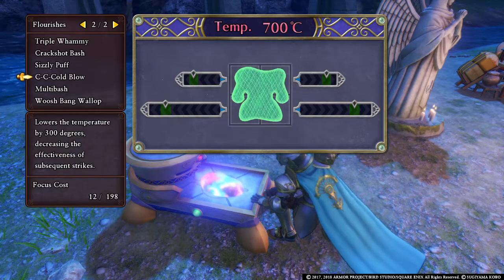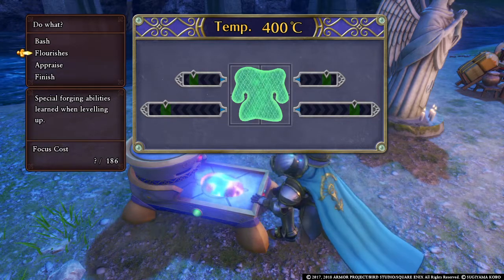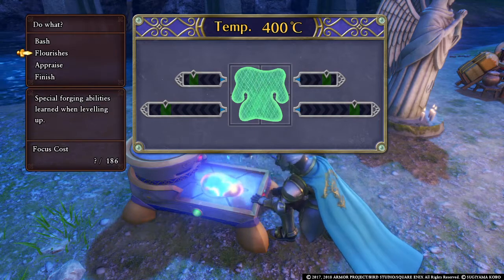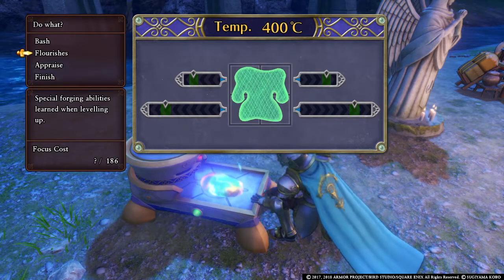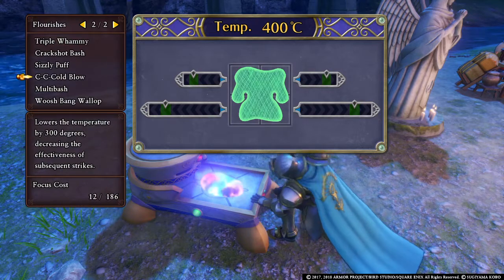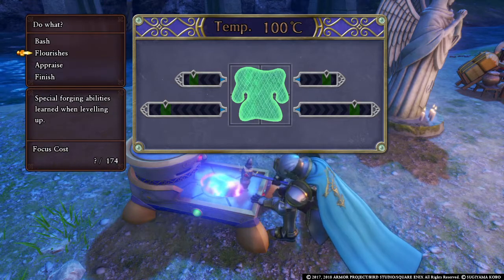Let's knock it down. Now you see it's yellow — yellow is your medium power strikes, less damage. When you're getting closer to trying to perfection something, having less damage is better so you don't accidentally overshoot it.